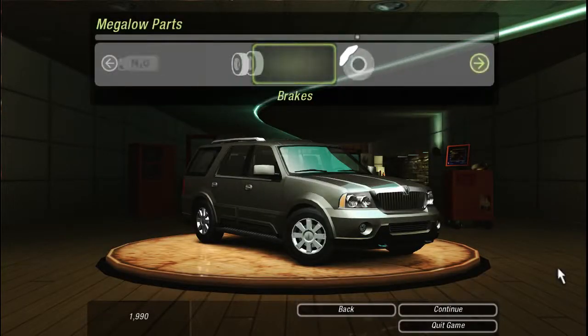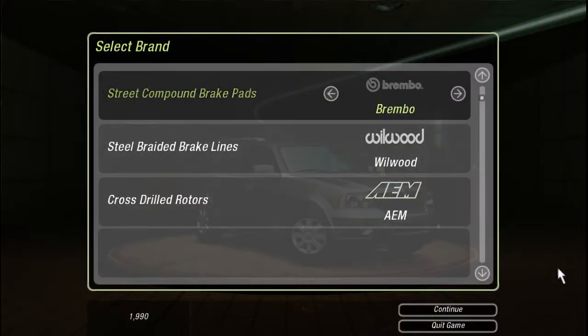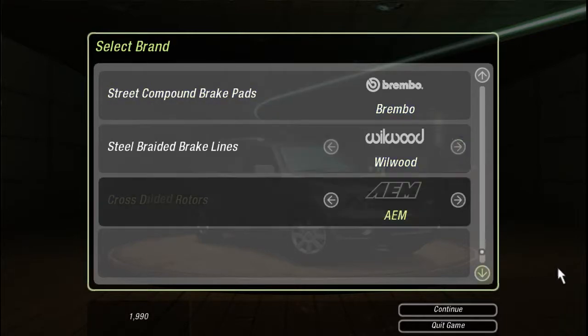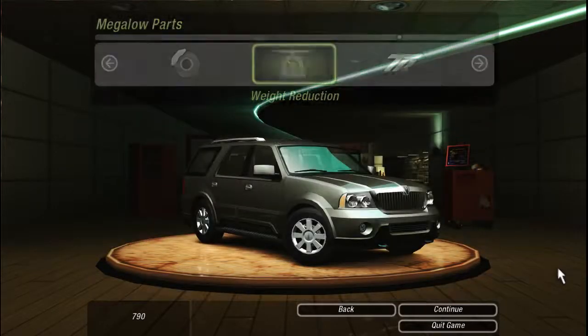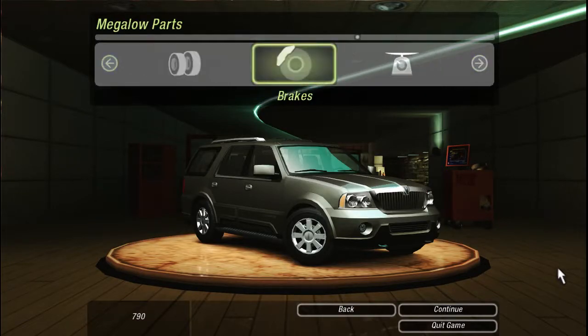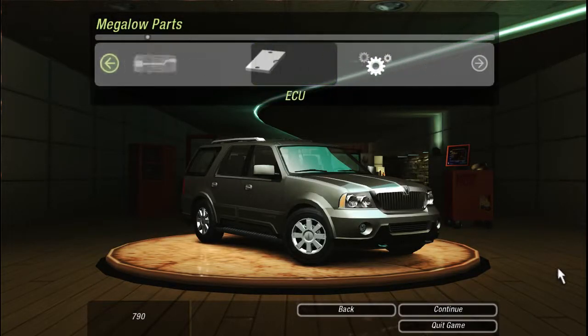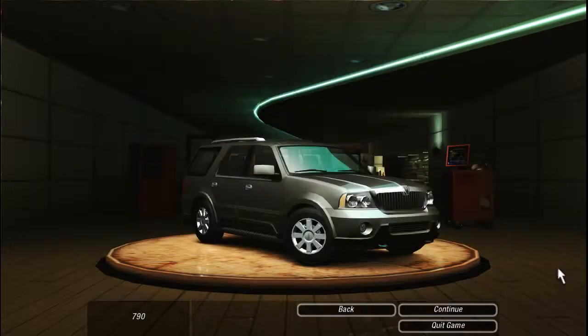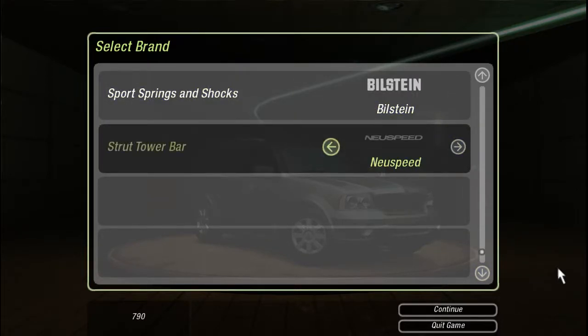Let's go with the Yokohamas for tires. Brakes — yeah, we'll do it. Weight reduction — sweet, we can still do that. Alright, so we've got $790 left. We got the NOS, can do the suspension or the engine — suspension it is. Bilstein — HP New Speed — there we go. Let's take a look at our setups for this thing. Circuit — let's see how much horsepower this thing has.